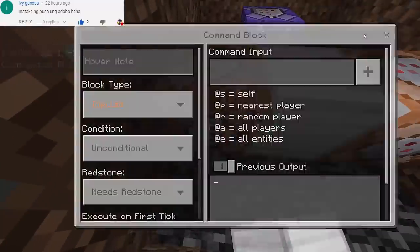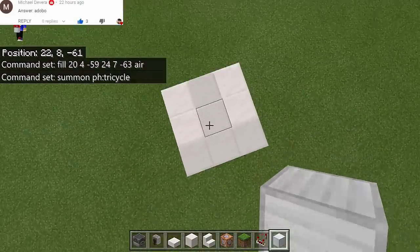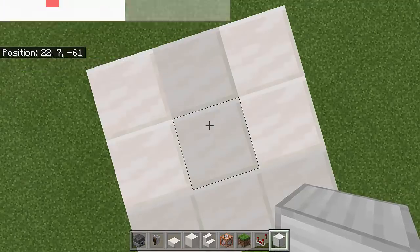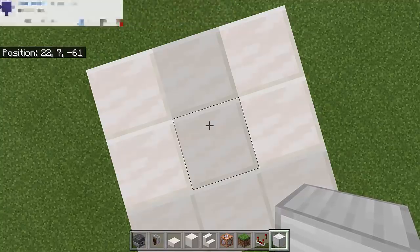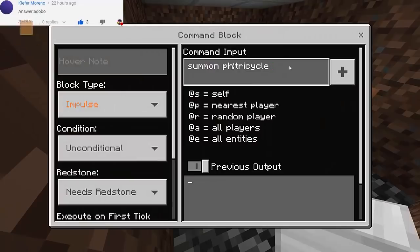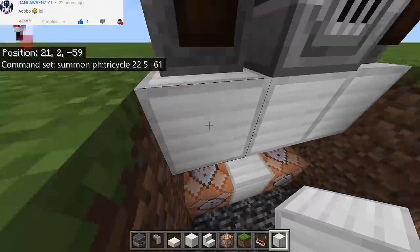So here what we're gonna do is put summon and then ph:tricycle. And we will get the coordinates — let's go back and put a one block then remove it. My new coordinates will be 22, and instead of 7 I'll subtract 2 so it's 5. The y coordinate will be 5 and then negative 61. So the coordinates are 22, 5, and negative 61. Let's go back and put those coordinates in. Make sure everything is correct.